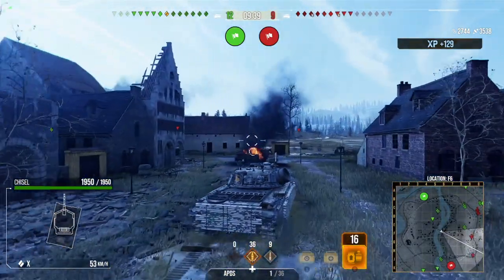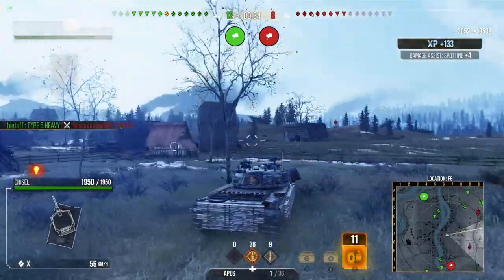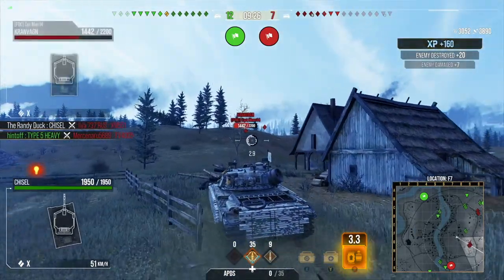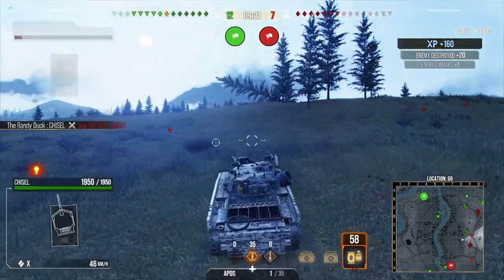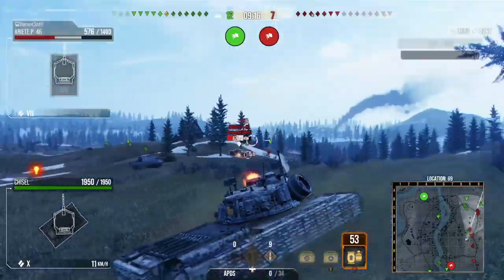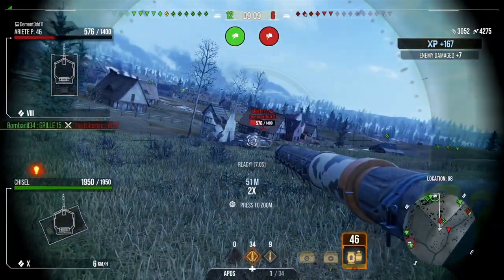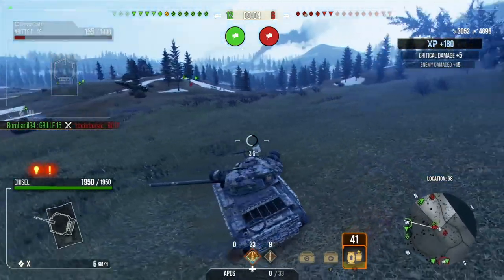Now we're going to go straight under their ridge — once we've got underneath their ridge I feel like the game's almost won at that point because they're going to be under too much pressure. They're not going to be able to stay undetected, we've gained control of the whole map, and the enemy team is pinned in. It's going to be very difficult for them to pull it back from here. This Italian tank is coming full sending over the ridge, we get one in there — and we still actually haven't taken a shot of damage this game, which is unusual but nice to have all our hit points.